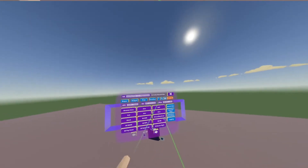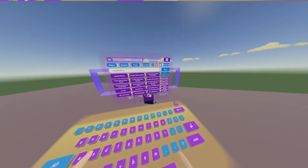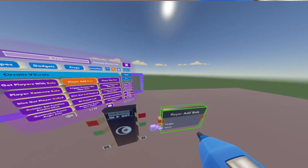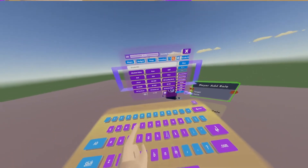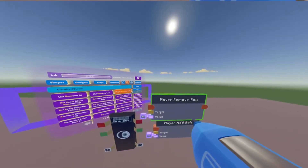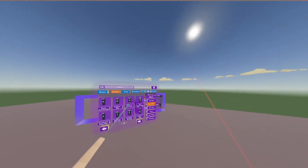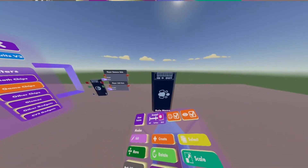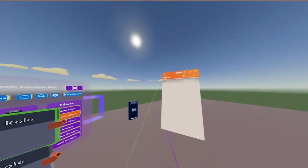Now we're going to need two Circuits Version 2 chips and a player add roll. Next, you're going to want to spawn in a roll chip on the second page of game chips. Then you're going to want to configure these purple pins on the CV2 chips to whatever the name of your roll is — mine's 'new roll.'